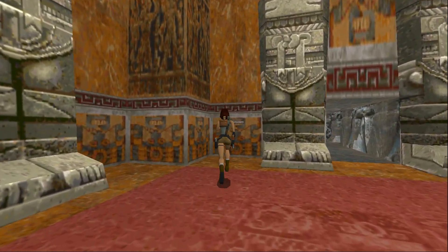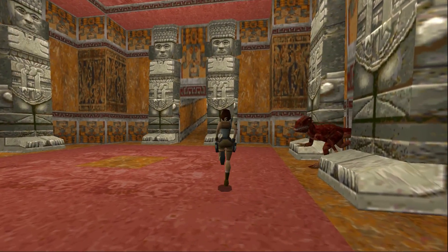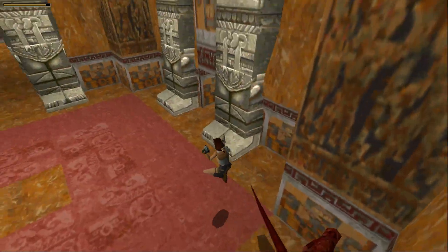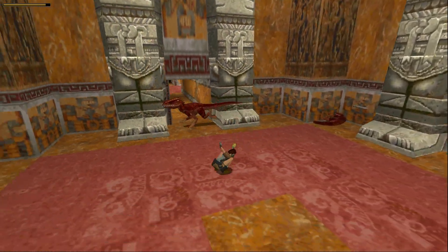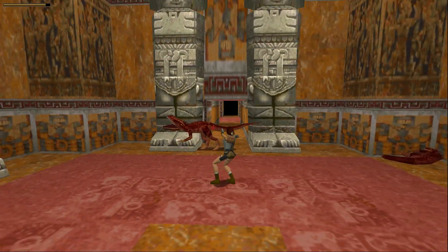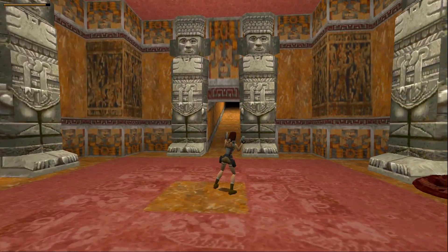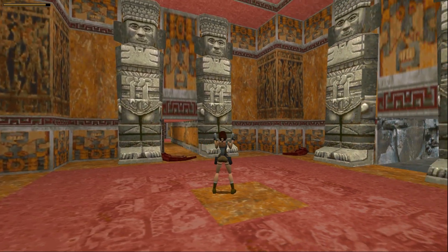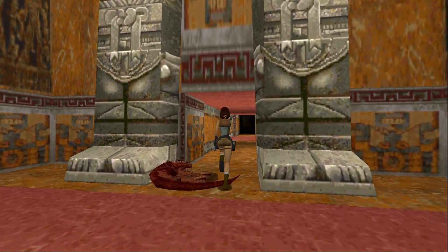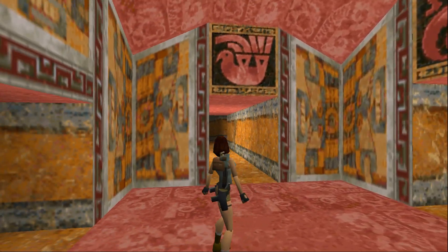There's a switch over here that I noticed. And that has opened some door somewhere. Holy shit — dinosaurs! It's amazing how much I've forgotten about this game. I did not expect those dinosaurs to come running at me. It's been that long since I've played it. I completely forgot what happens. Anyway, let's continue. We dealt with those easily because we are so skilled at killing dinosaurs.